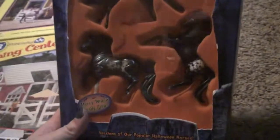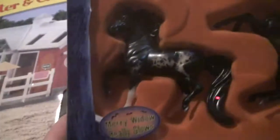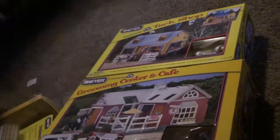This is the Collector's Edition Stablemate set that includes three minis. There's a Skullduggery, a Merry Widow, and Nosferatu. So they're just mini versions of the regular big Stablemates. This came out many years ago — I don't know exactly when.